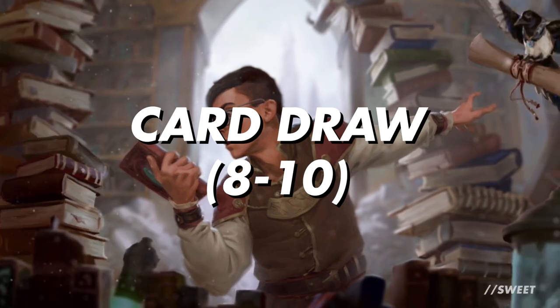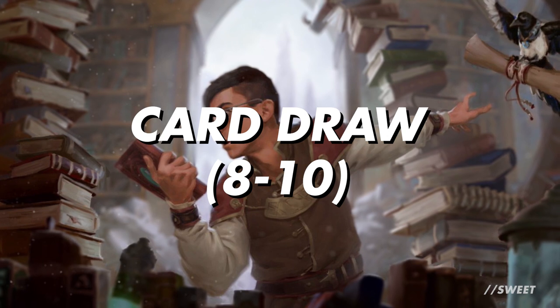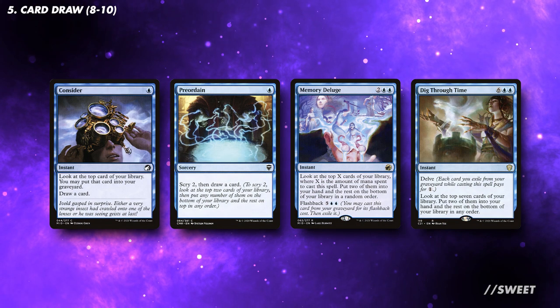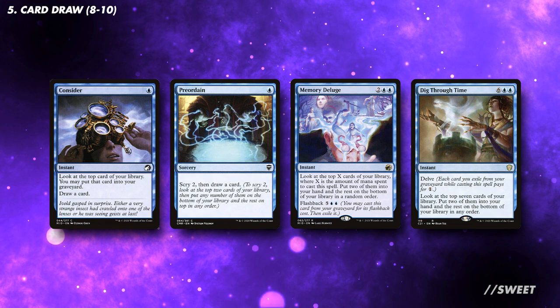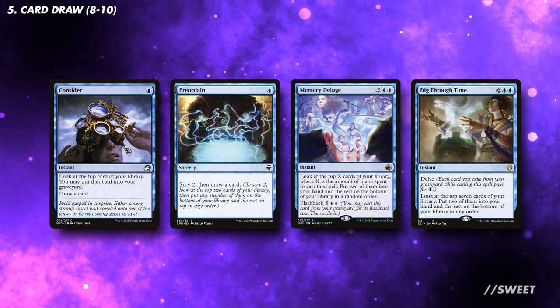Moving over to our card draw — we are blue, so we have all the best card draw spells available to us. You're looking for at least eight pieces, but you could run more if you'd like to. Cards with Scry will get a bit better in this deck so we can set up the top of our library. There is a wide selection of instants and sorceries, so run the best ones that you have available to you. Like with our ramp, you can run card draw all throughout the curve, so it's not the end of the world if you cast them for free off of our commander.